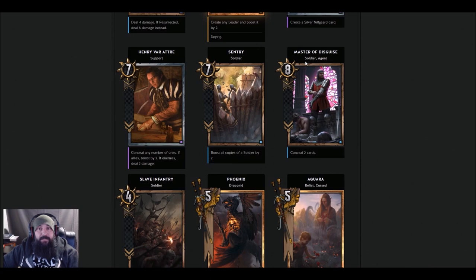Master of Disguise — Soldier Agent, I don't know what an Agent is yet — 8 strength, Conceal two cards. I don't think this one is very good. You're just covering up some cards and he doesn't really gain anything out of it. I guess you can re-conceal the Fire Scorpions and play them again. This one seems okay for Reveal, but not so much otherwise.